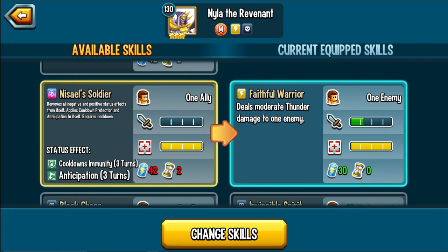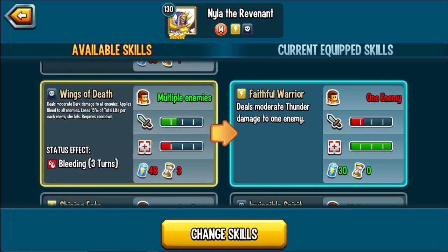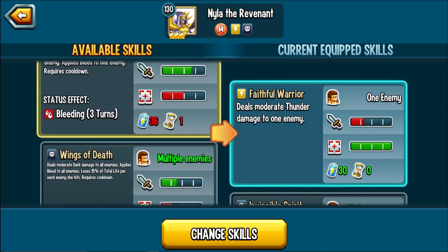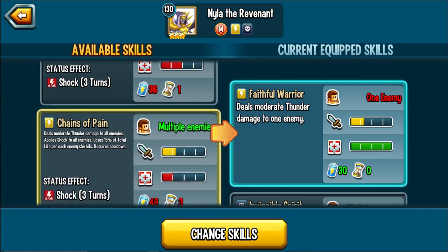Nezal Soldiers could be useful if you face a Dark Vault or anyone with ET skills, since Dissipation prevents the enemy from using them. Black Chaos deals heavy dark damage and applies Bleed with a 1-turn cooldown without having to hurt yourself — deals a nice amount of damage. Wings of Death deals moderate dark damage to all enemies, applies Bleed to all, but you lose 15% of total life per enemy hit — hitting all three means losing 45% of your HP. Not a fan. Shining Fate deals heavy thunder damage and applies Shock once in cooldown.